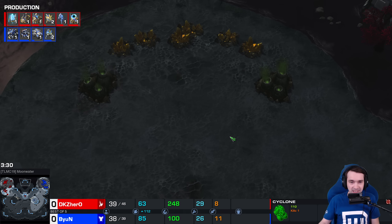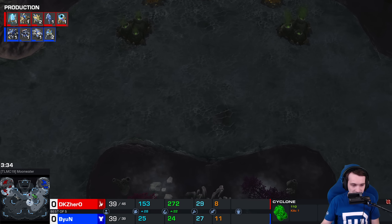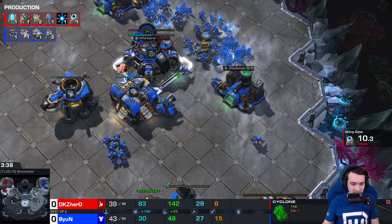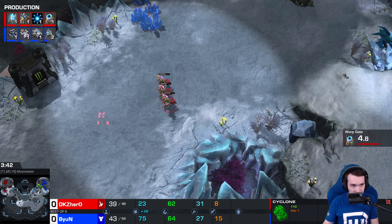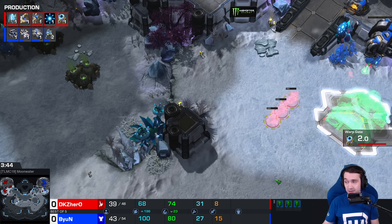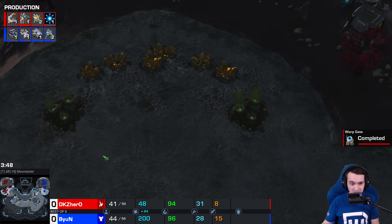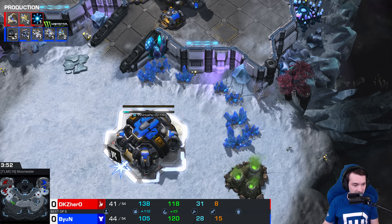Moon Water features not quite an island base, but definitely a more contested base, as both players — in the top left and top right — will be expanding effectively away from each other down the map, except if anyone goes for that center gold. It has six mineral patches but two gas geysers, making it one of the most lucrative bases out there.